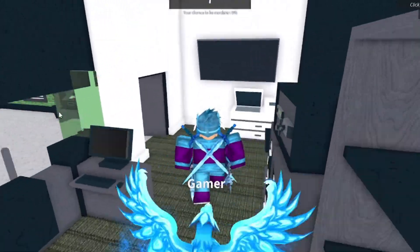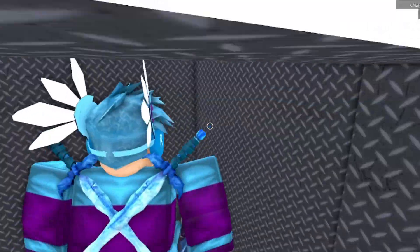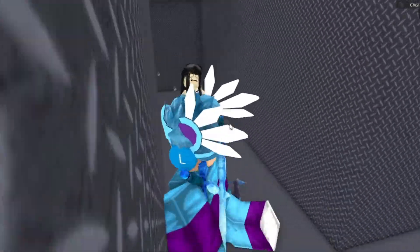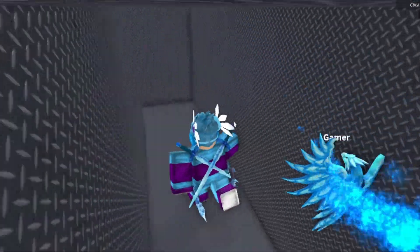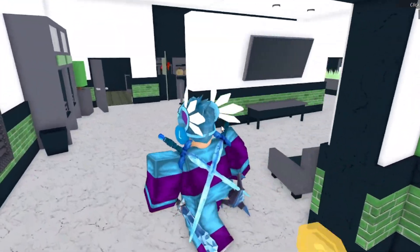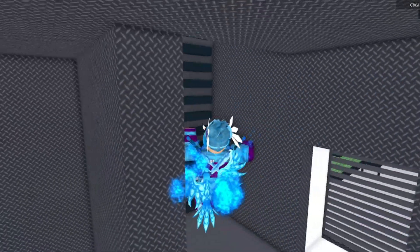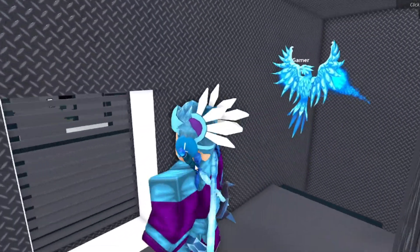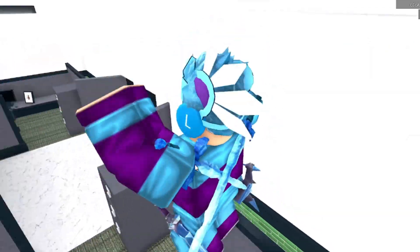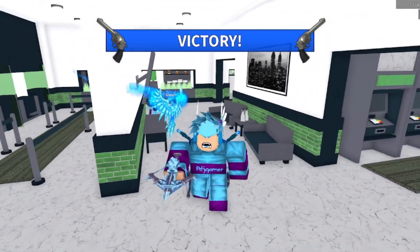The last and final tip is selecting the right maps. Pick maps that suit your playstyle. If you want to hide, look for maps with lots of good hiding spots. If you want to try the rotating strategy, go for wide and open maps like House 2, Hospital, and Bank — Bank especially has lots of coins up and down the stairs.